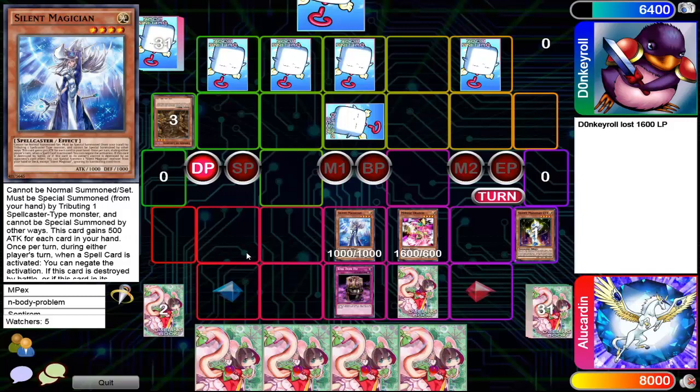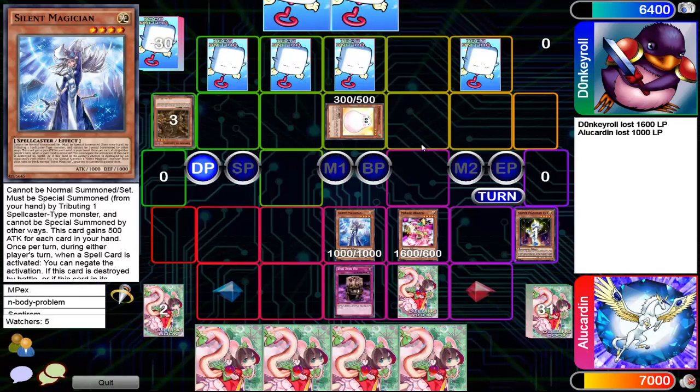We got an Alu card in here — I'm just gonna call him Alu card. He attacks right into the marshmallow — yeah, gotta love good old marshmallow.